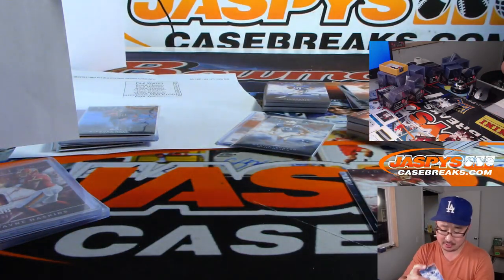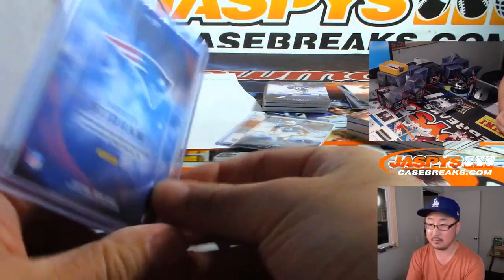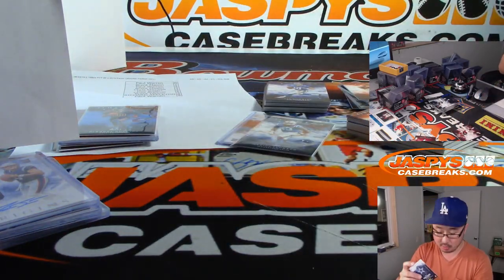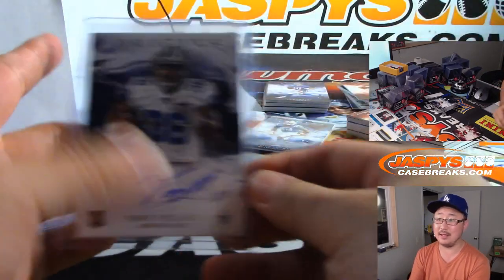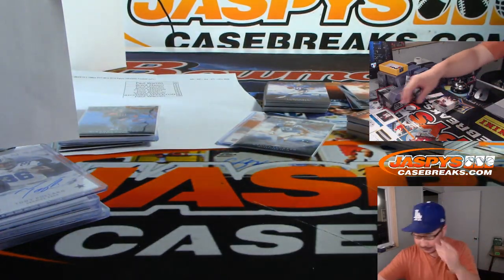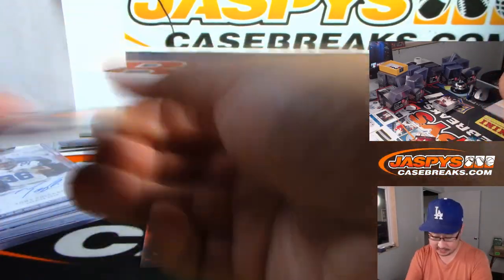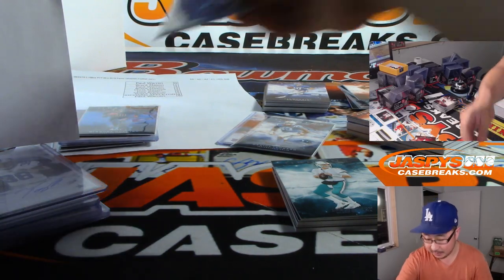On-card autograph is Tony Pollard — for Joe Carmona, nice on-card autograph there Joe. Got him in my fantasy league too. It's Tom Brady for the Patriots to 175. Matt Ryan, 88 out of 299 — another one for Richard Appleton.